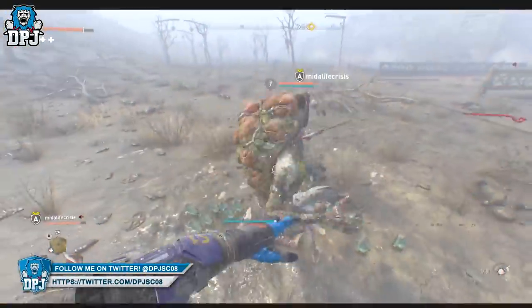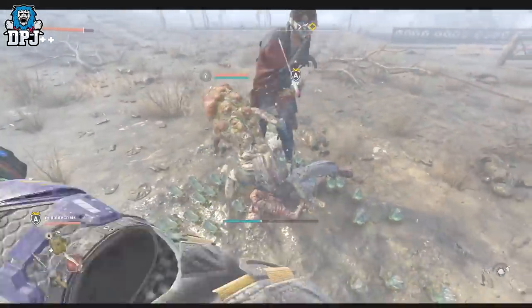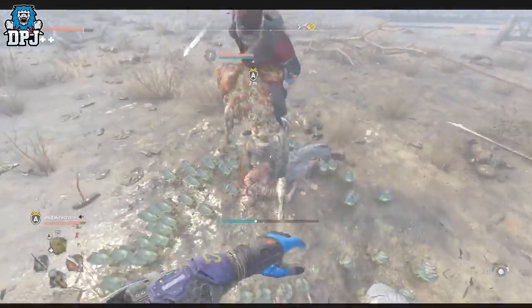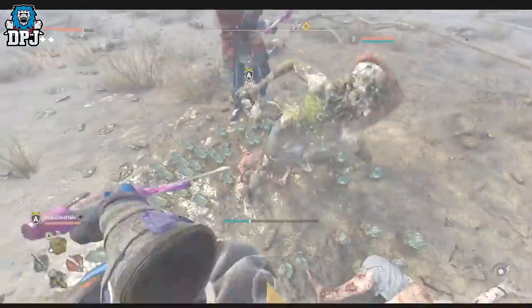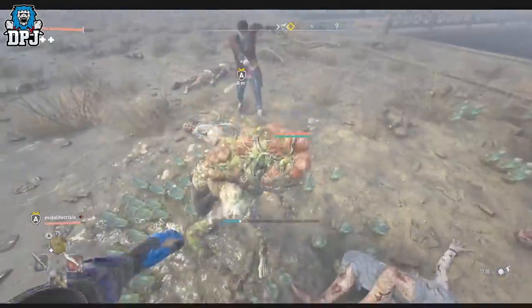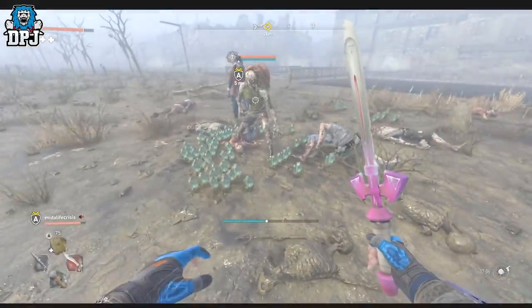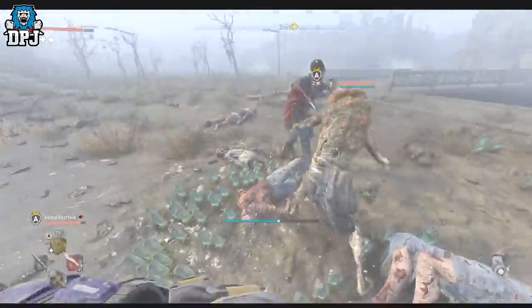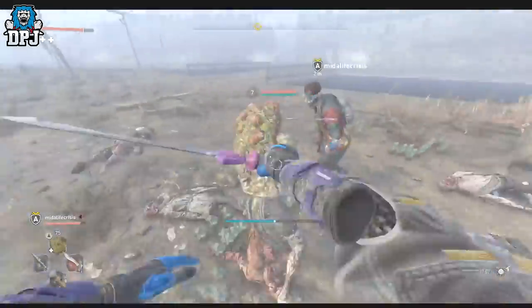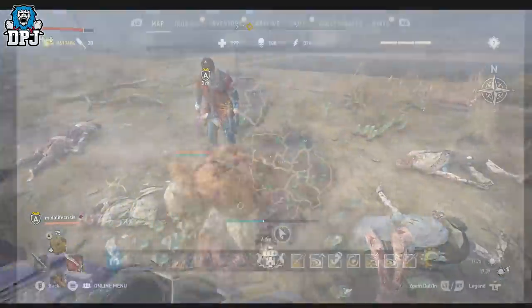Next up, another method for earning ridiculous amounts of money — this is done by exploiting the game where a zombie drops crystals. This one will see you earning millions in minutes. The only problem is it requires the water to be drained at the very bottom of the map, which happens as part of a choice towards the end of the story. If you haven't gotten that far or the water isn't drained, you'll have to join someone else's game to do this.